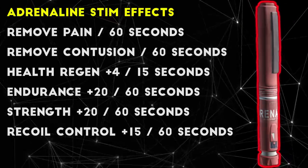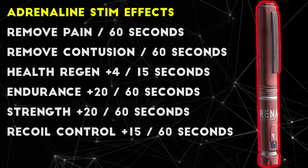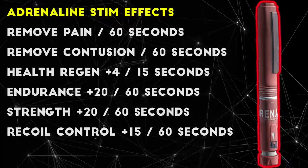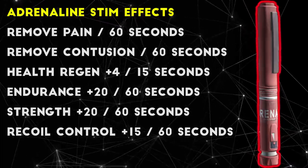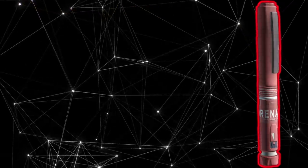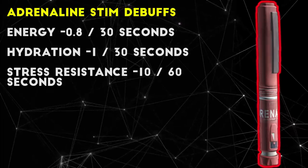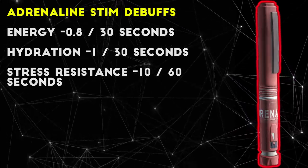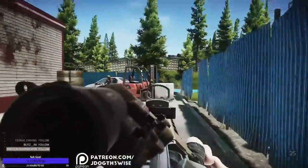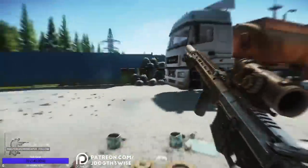Adrenaline also increases your endurance and strength by 20 points for 60 seconds, which means you can move faster and run farther while this effect is active, helping you get places faster or escape a dangerous area more quickly. Finally, Adrenaline also increases your recoil control skill by 15 points for 60 seconds, making your full auto sprays considerably more accurate. For debuffs, Adrenaline just lowers your energy and hydration recovery and stress resistance slightly for between 30 to 60 seconds, which is a fairly mild debuff. If you pop Adrenaline after getting hit, it gives you health regen, prevents you from getting stuck on a blacked leg, makes you move faster, and shoot better, which is kind of the perfect storm of PvP buffs.